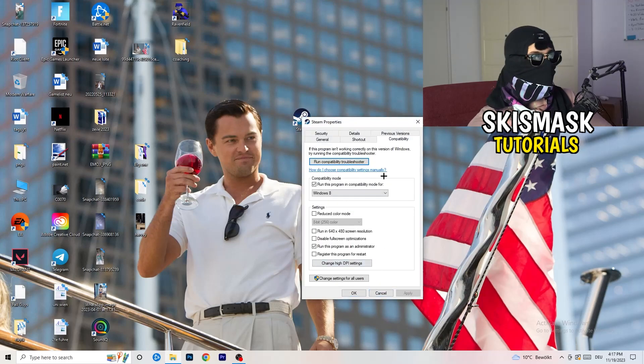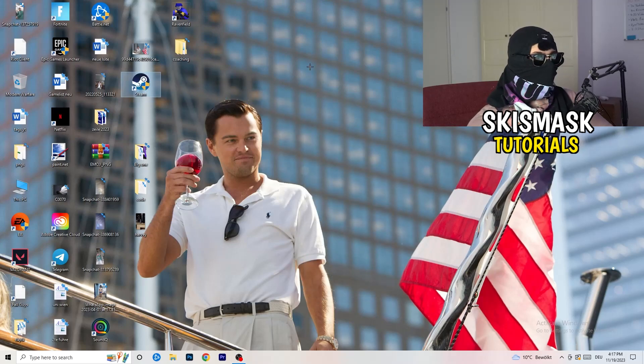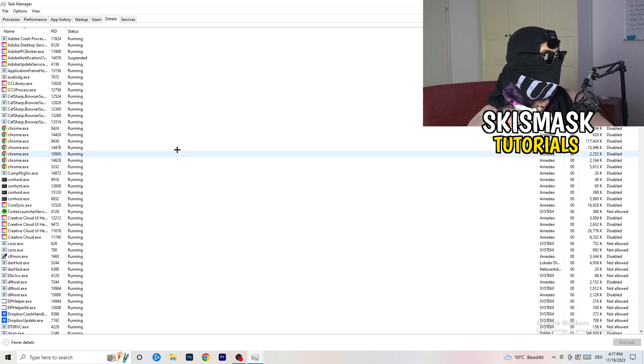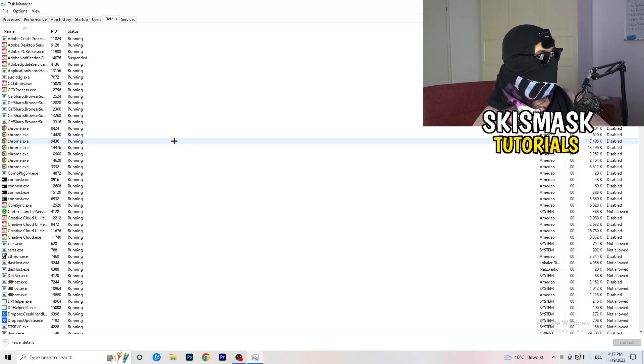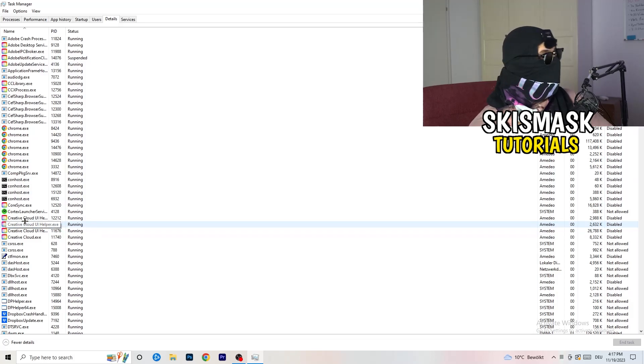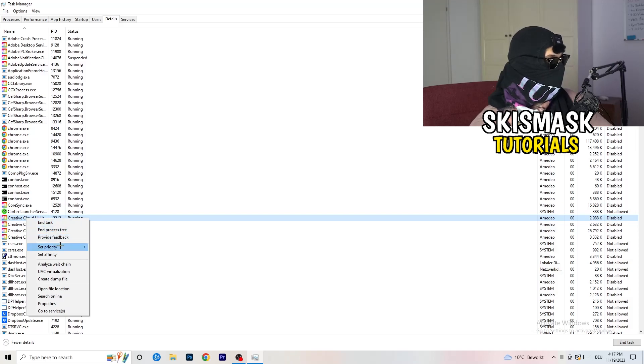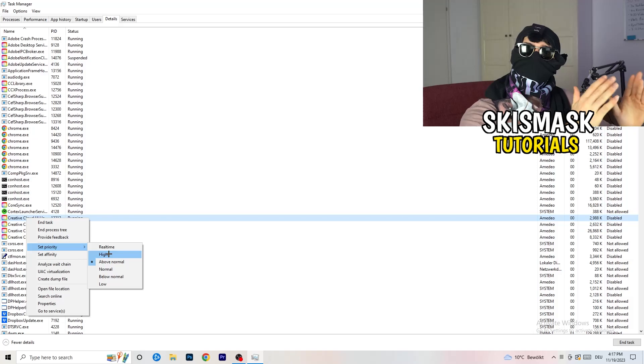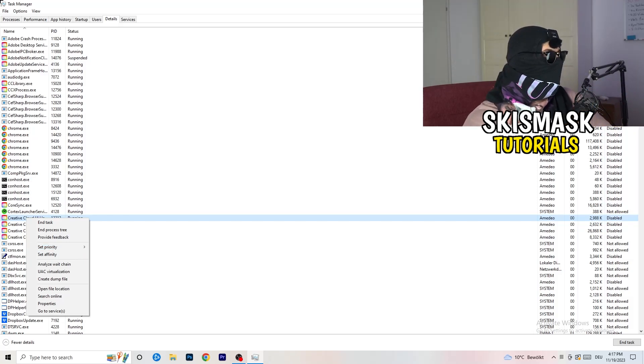Right-click the taskbar and open Task Manager. Go to the Details tab. Find your game and launcher running there, right-click, and select 'Set priority.' For me it's either High or Above Normal. This directs your PC's resources into the game and will increase your FPS a lot.